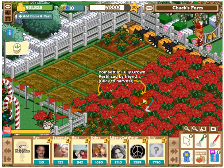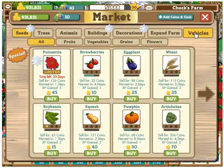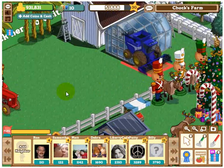But there's a tool that you can buy that makes things a lot faster. I'm going to go into the market — it's a harvester. I'm going to go to vehicles, and you'll see the harvester here for 30,000 coins. So I'm going to buy that, and I need to place it somewhere on my farm.